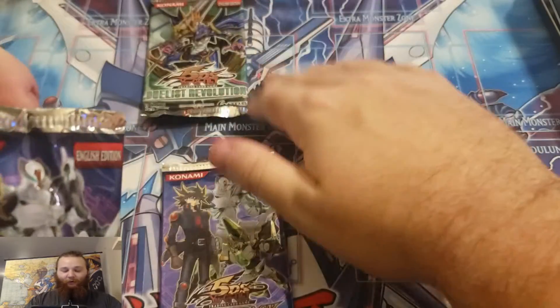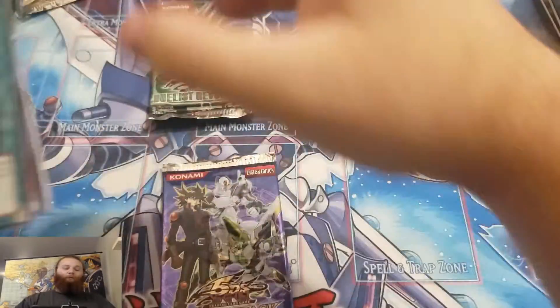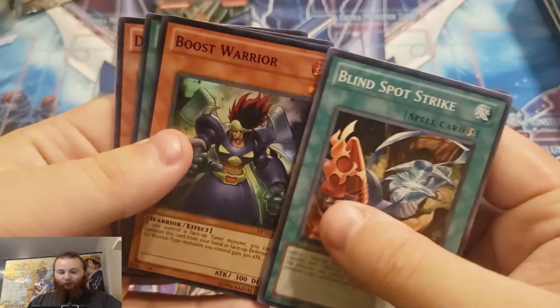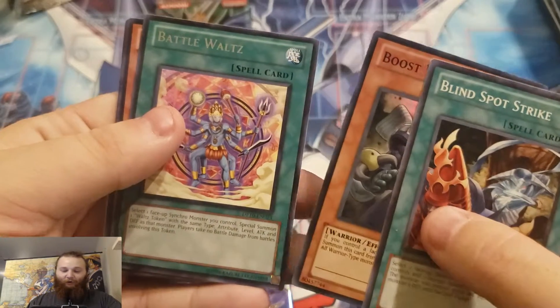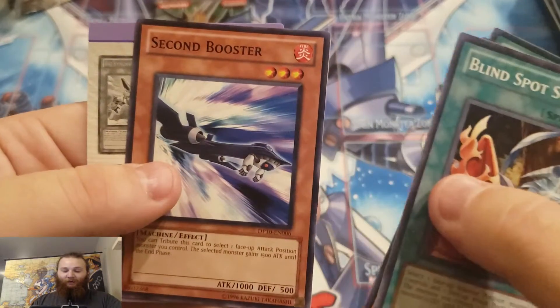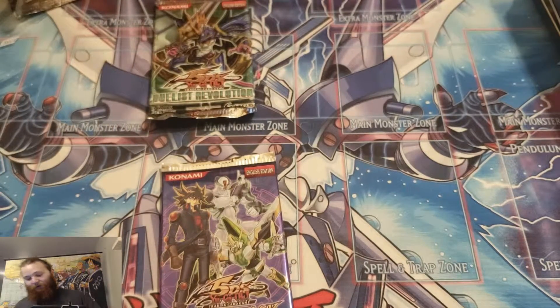Next pack. Hopefully we're saving the holo for Duelist Revolution back there. Blind Spot Strike. Oh, we got a super — there you go — Boost Warrior. Battle Waltz — kind of hard to see through the camera with the foil. Damage Eater, Second Booster.